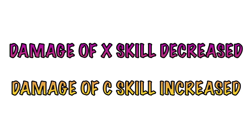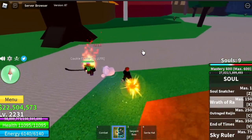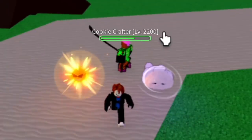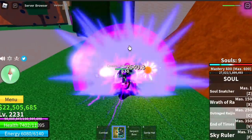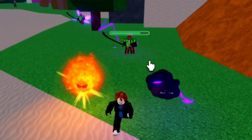The damage of the X skill, the Wrath of Ra, is decreased, while the damage of the C skill is increased. They kind of balanced it because the damage of the Wrath of Ra was so high compared to the Outrage region. This is the damage of the Wrath of Ra and this is the damage of the Outrage region. The damage is still lower but it was increased.